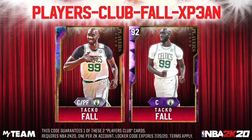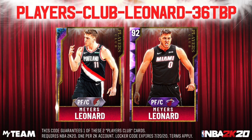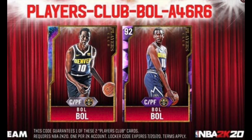So make sure you guys go check out the Lonzo Ball locker code video. Next up, as you guys can see on screen right now, is a Players Club collection card for Taco Fall — you guys have a chance to get a Galaxy Opal Taco Fall, so best of luck. Next up, we have a chance to get Myers Leonard, a Galaxy Opal, as well as an Amethyst card. Now we have a chance to get a Galaxy Opal Bowl, so make sure you guys go type this code in.